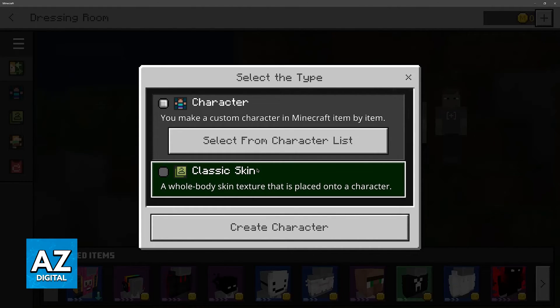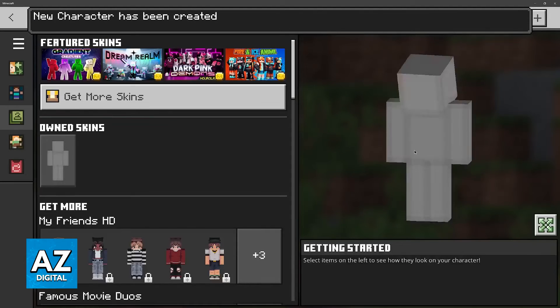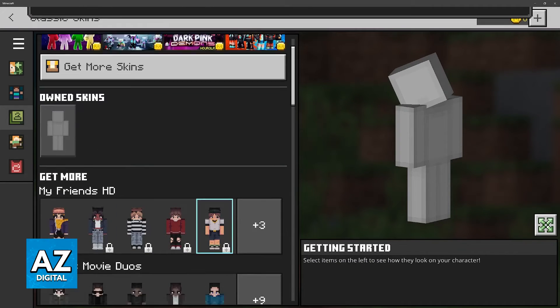Remember that with the new system that Microsoft put into place, you have to choose between Character or Classic Skin. Usually, Classic Skins are going to work without too much issue, because they cover your entire body.